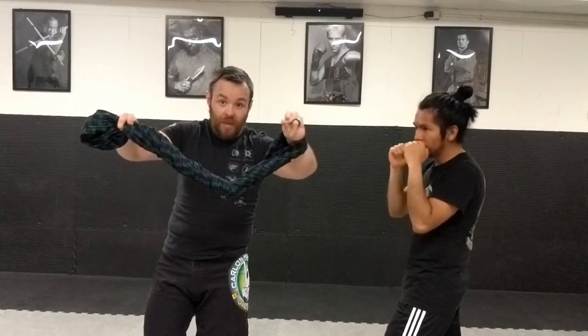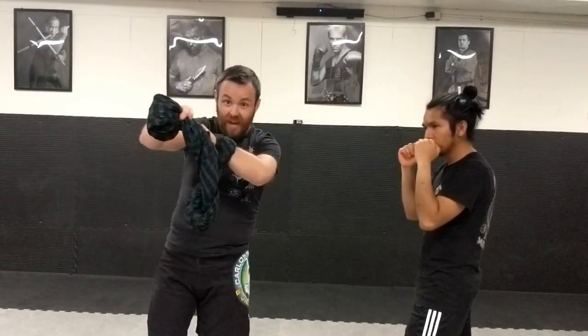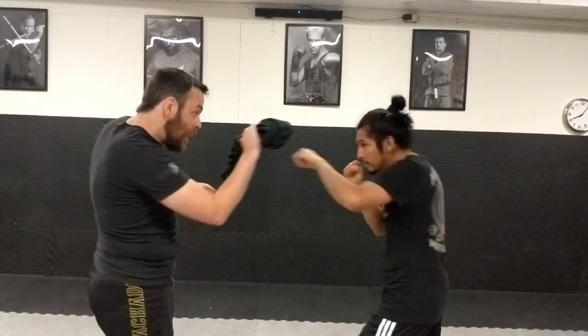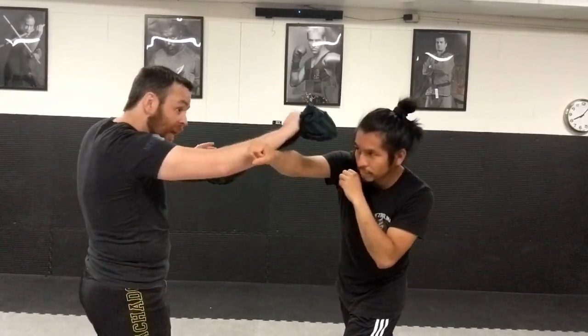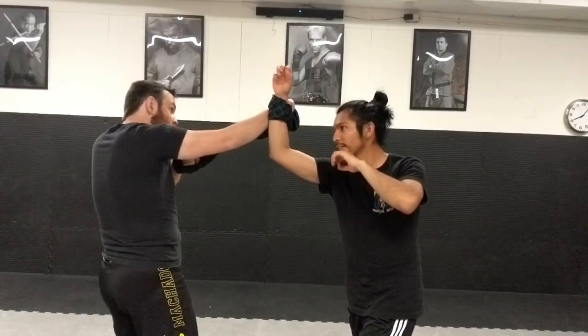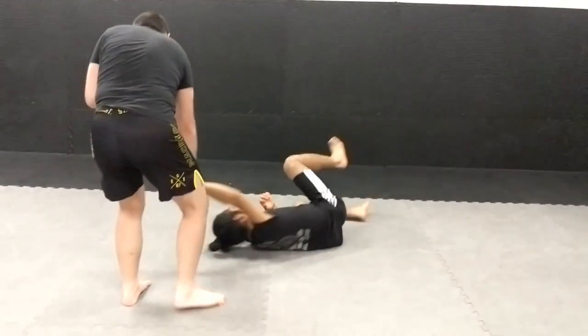If I have it wrapped around one hand and I'm holding with the other hand, I can use it like a boxer. When he jabs, I parry, and then I can parry on the outside. That allows me to loop — once I have that loop, I can basically apply pressure down and he'll fall.